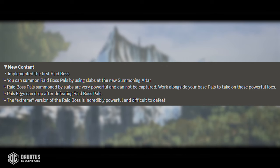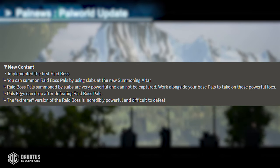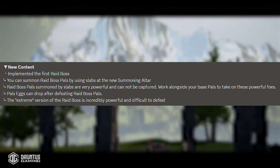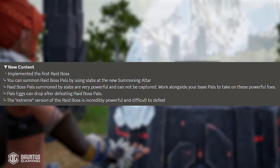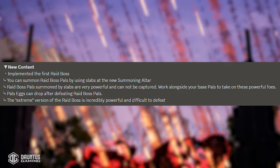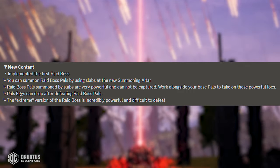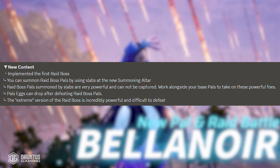In terms of new content, the first raid boss has been implemented — Bella Noir. I'm super excited to jump in and see if I can take that boss down. It looks like the way you do it is by summoning the raid boss pal by using slabs at the new summoning altar. Raid boss pals summoned by slabs are very powerful and cannot actually be captured.